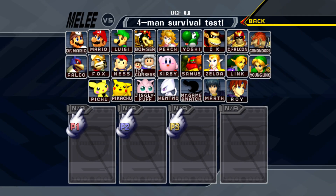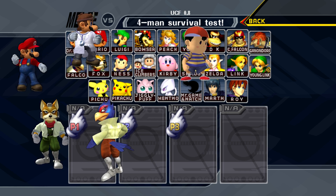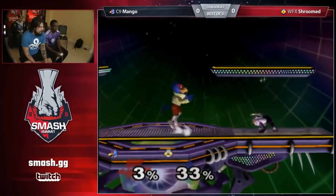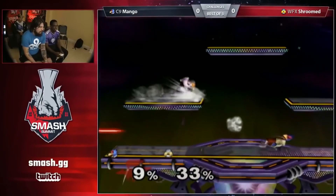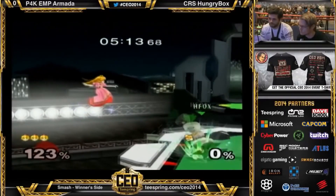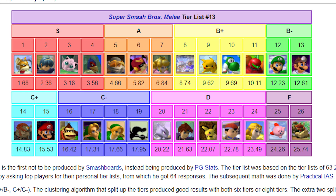There are only seven characters in Melee who have moves that can reflect projectiles. These are Mario, Dr. Mario, Fox, Falco, Ness, and Zelda — and technically any character can reflect projectiles with a power shield in Melee, so it's more like 26 characters. This is the main reason for Reflectors being kind of rare to see in competitive Melee — that and the fact that only two out of the seven characters listed are considered viable at the top level.